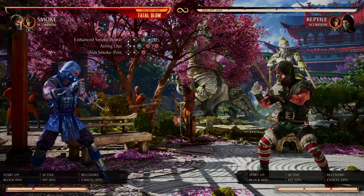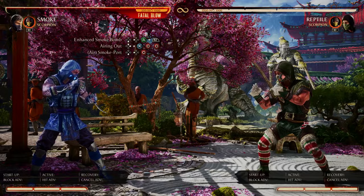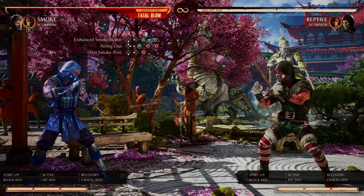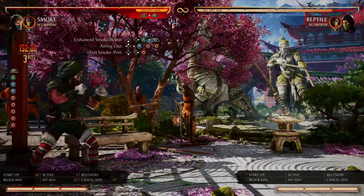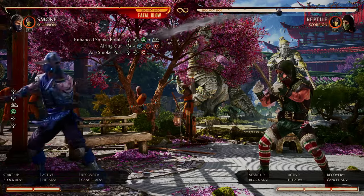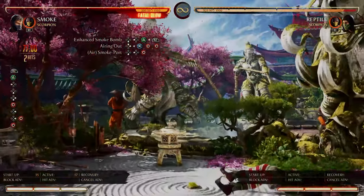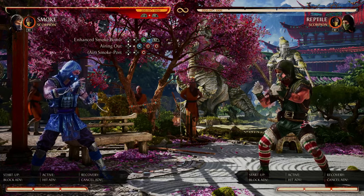There are some cool tricks here that can make you a little bit more unpredictable. I'm going to demonstrate how you can do an air combo after enhanced smoke bomb — we're going to do airing out, which is up X circle circle, or up 3 4 4. Another cool trick is you can do an air smoke port from the enhanced smoke bomb as well. That's some cool tips and tricks for enhanced smoke bomb out of the way.